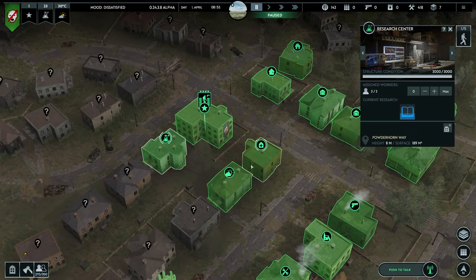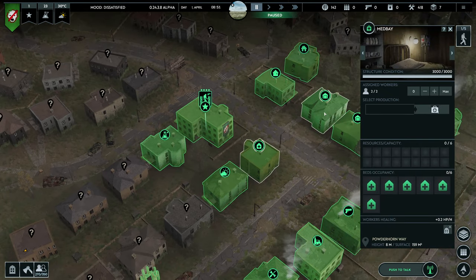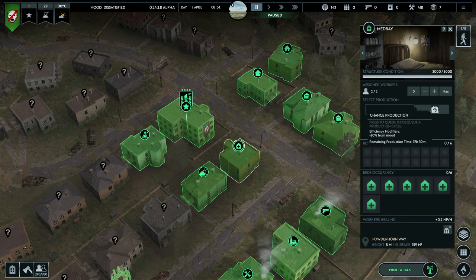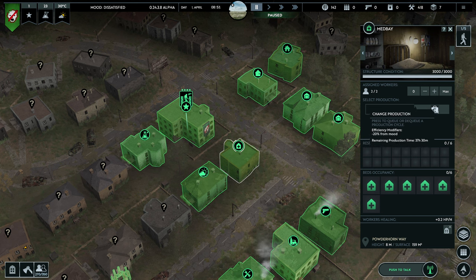Next is the med bay, one of the other really important buildings in the game. It provides HP generation per hour to your survivors, healing up your workers and civilians to maximum health and keeping them in good condition. It can also produce medical kits and first aid kits that will help keep your squads alive on missions.